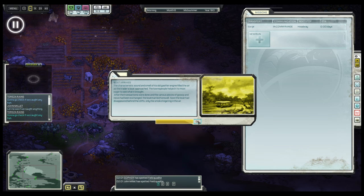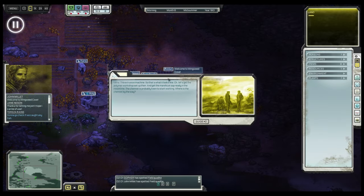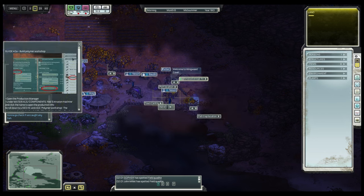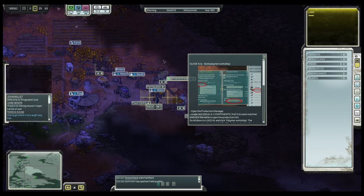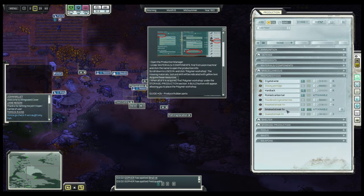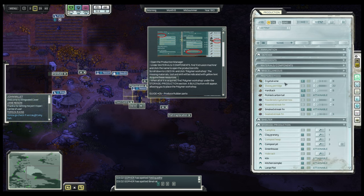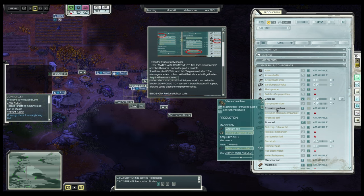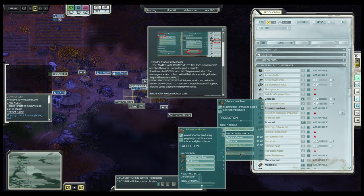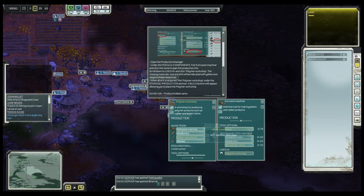The boat has arrived. Here they are — a few people — and this triggers the next event screen, which will instruct you how to build the Polymer Workshop. Let's have a look at that. It says find the extrusion machine here. There it is, and then you can click 'Used in' to see what it requires. This Polymer Workshop requires three watercane stems. So let's go and get those.